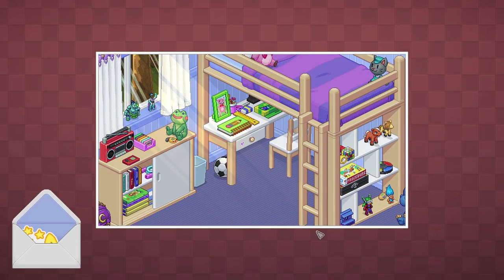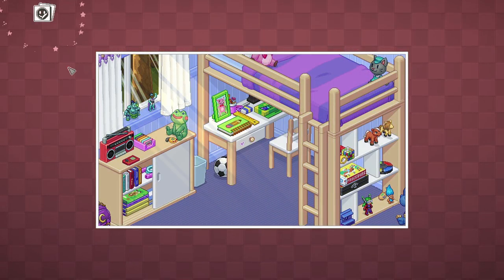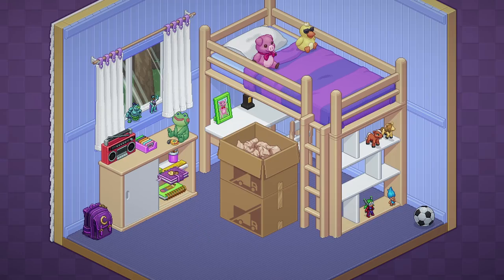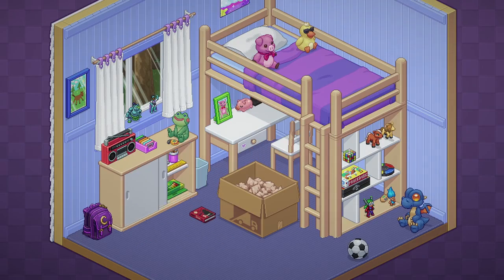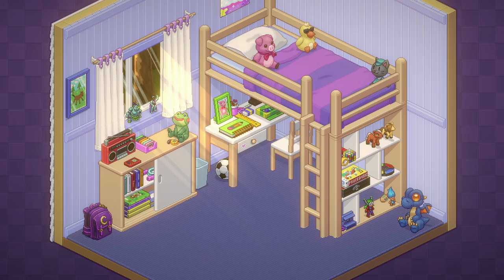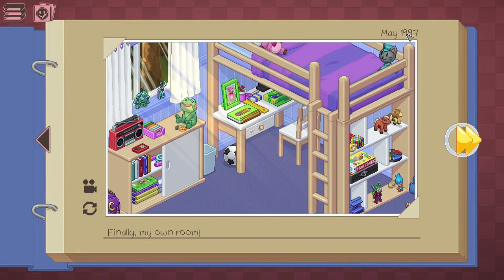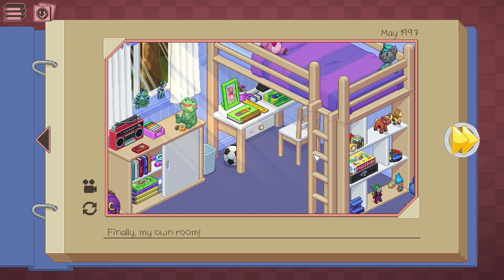On to the next we go — and look at that. There's a nice animation, and then: 'May 1997. Finally, my own room.' So we have our own little room. We can watch a quick playback of how we set the room up — oh, that's very exciting! Look at the sunshine beaming through. So in May 1997, we were old enough to have our own room with all sorts of exciting things, games and gadgets and other fun things.